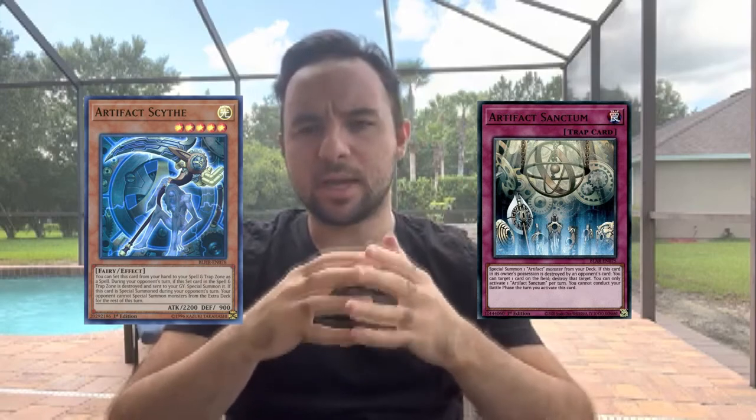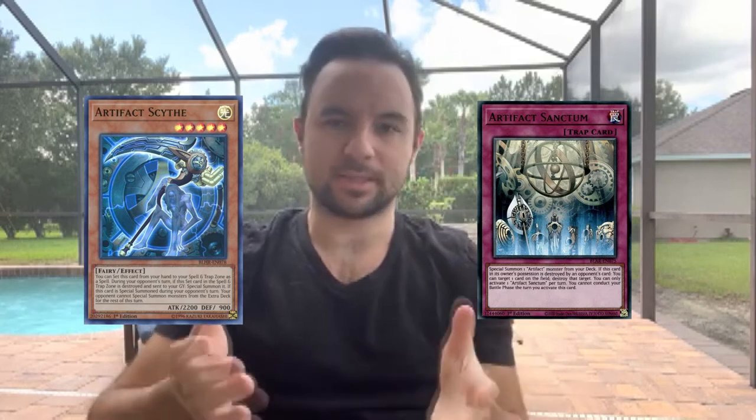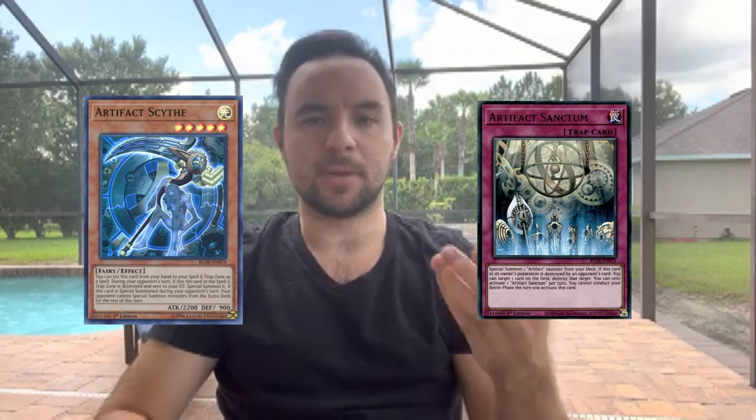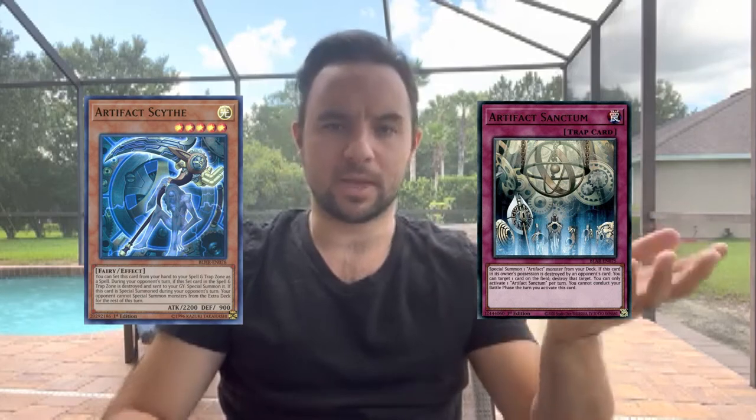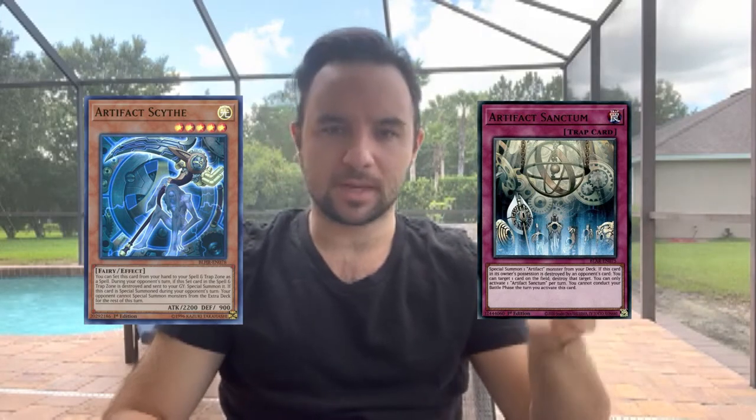Next up is a bit of a cheeky one - not every deck will be able to play it, but that also applied to Inspector Boarder with Spright. That is an Artifact Engine. Assuming Scythe doesn't get banned, playing an engine of three Sanctum and a Scythe can really help you whether you're going first or second, preferably first. If you set Sanctum as a bluff and they pop it, or you can chain it to get out Scythe, it might be able to hurt their board. I actually played this engine in my 60-card Branded Eldlich Mystic Mind build that I came in 27th place with - triple Sanctum, one Lancia, one Scythe.